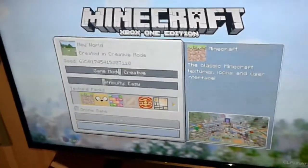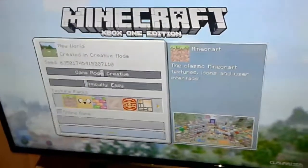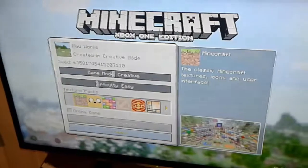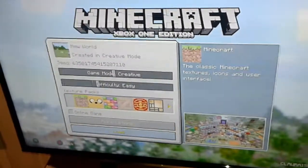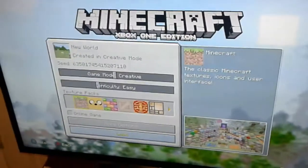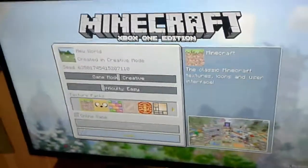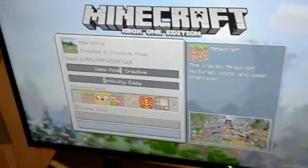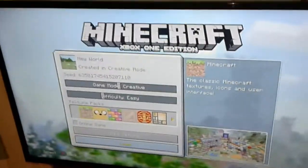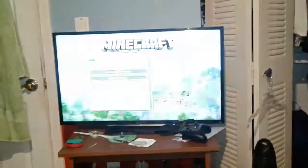This seed right here — since we got the new update, today was the new update of the Woodland Mansions. I tried this in creative, and this is my first try. I kind of went around the world seeing how it is, and turns out we have in this seed two Woodland Mansions, and I'm going to be showing them to you today.